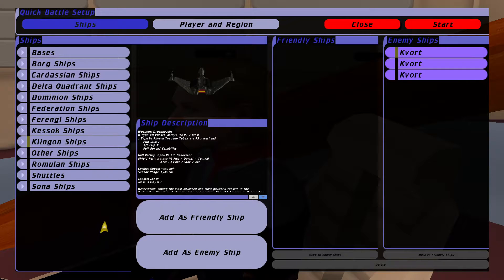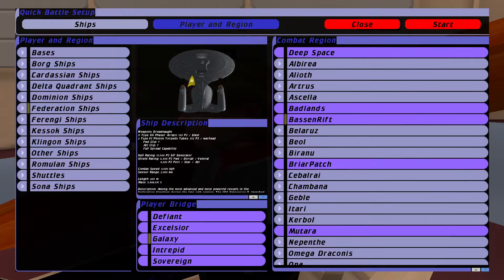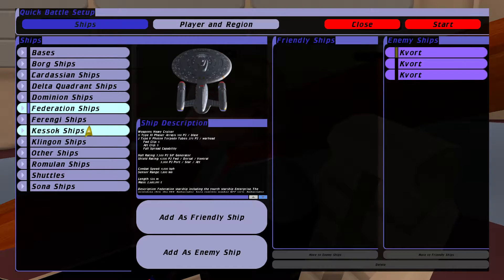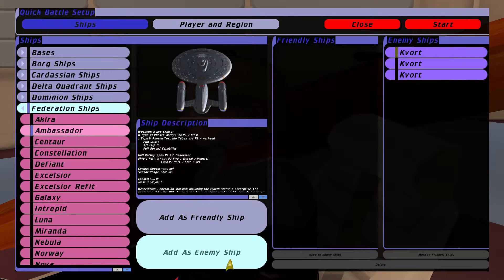It stumbled onto a temporal wormhole, went through it, and there's an alternative timeline where the Klingons are very evil and the Federation — they don't like them. And they appear to be not doing very well. So, if you haven't seen the episode, we've got three Klingon vessels against the Enterprise, and they're trying to protect the Ambassador. Obviously there's no way of configuring the AI to think about protecting it.